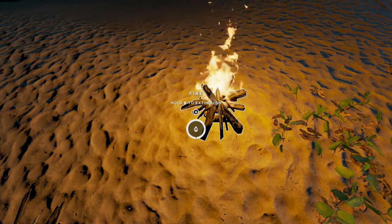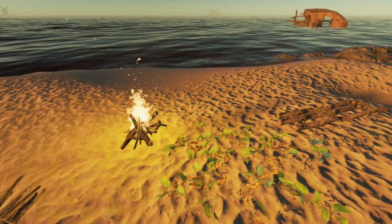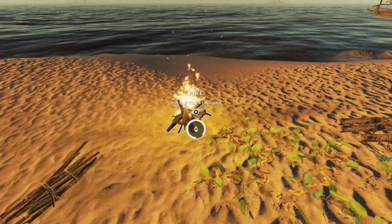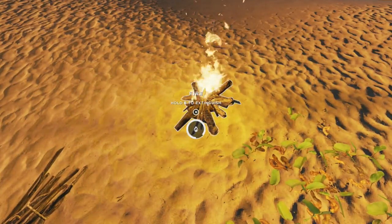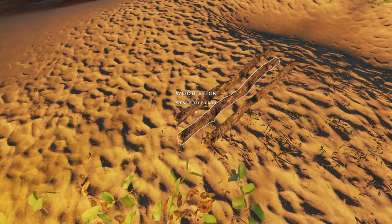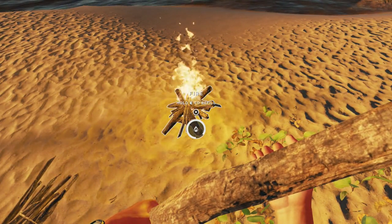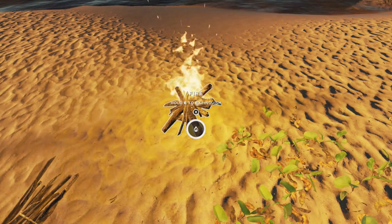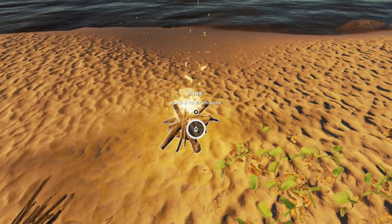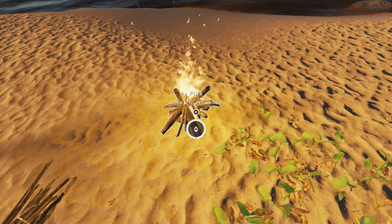Now we're just gonna let this fire burn so I can show you how to refuel it. The fire has been burning for a while — the sun has actually come up — but you can see when you hover over the fire that the ring around the outside has gone down, indicating it's running out of fuel. All you need is a stick: hover back over it, hold down the E key, and you've added wood to the fire. There's no need to build a new fire; you can continue to put new sticks in as needed, and I usually keep a few sticks by the fire for that purpose.